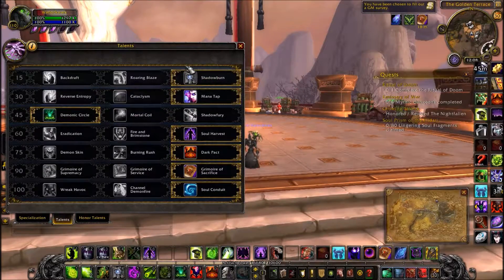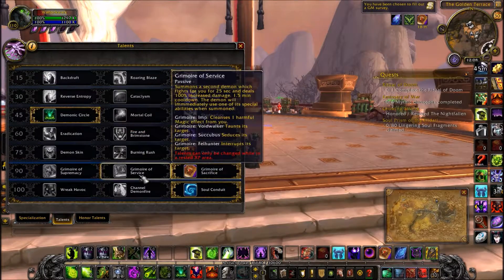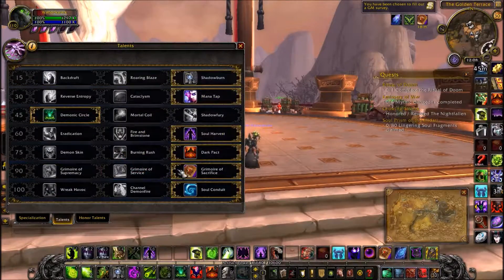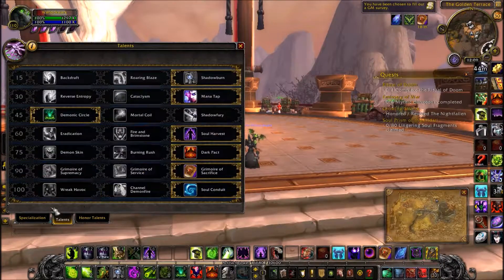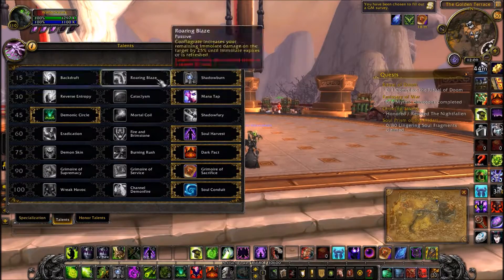Shadow Burn, Mana Tap, Soul Coil, Dark Pact, Grimoire of Sacrifice — or Service — or you can run Supremacy, that's up to you. Soul Coil is probably the best, but you can trade up if you're running with a mage or something. If you don't need Mortal Coil or Shadow Fury, and your healer has a stun, and you know they're going to be training you, just get Demonic Circle and port out.